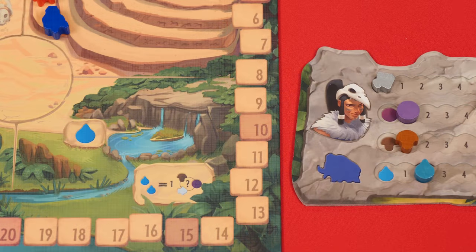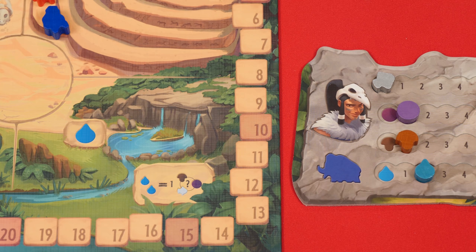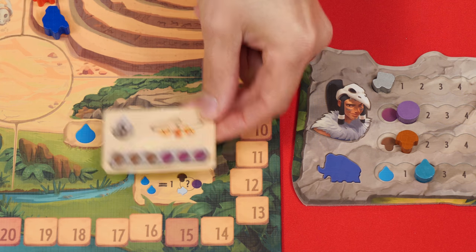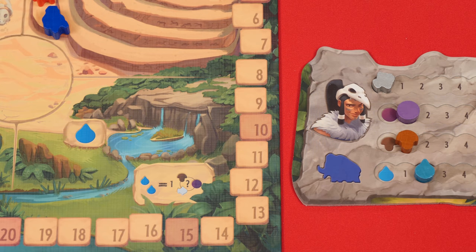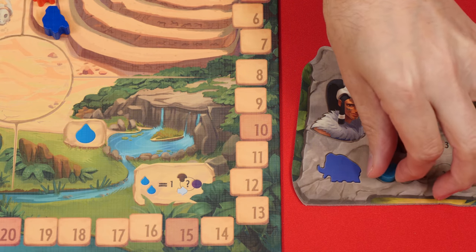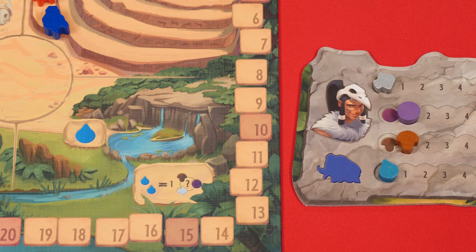Also, any time you need to spend resources — when trading with a foreign tribe or adding mammoths to the board — you can always choose to spend two water as any one other resource: fish, mushrooms, or berries. If you have lots of water, you can do this multiple times to replace multiple resource types.